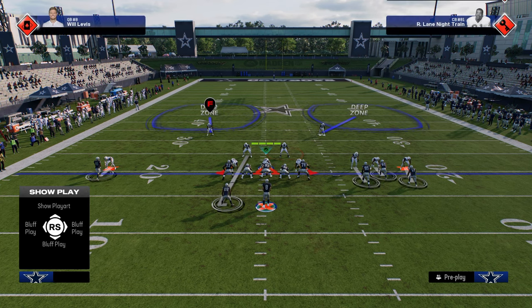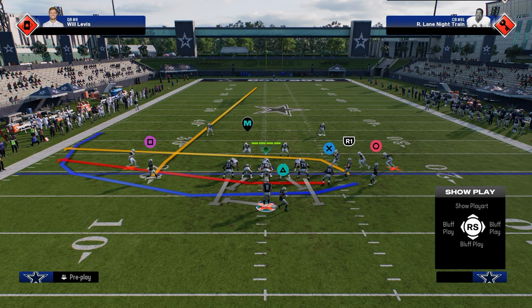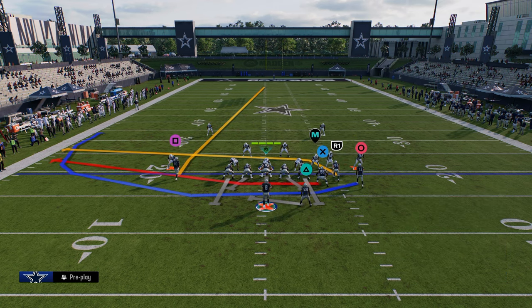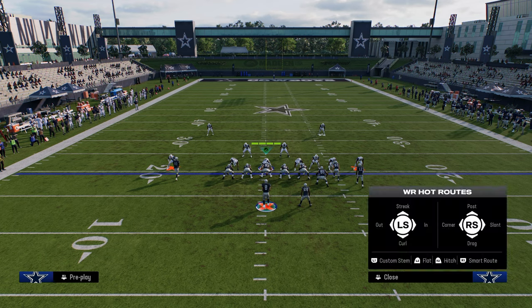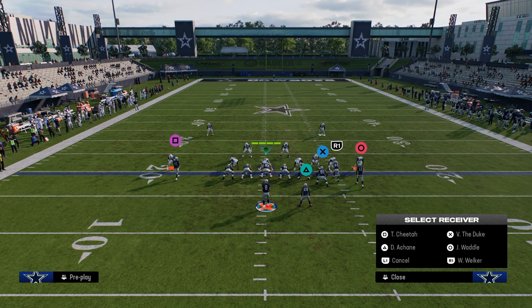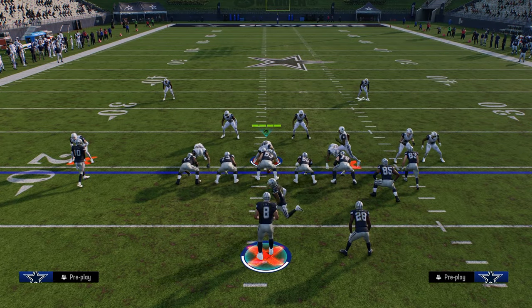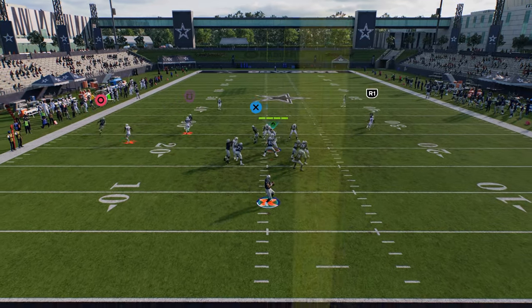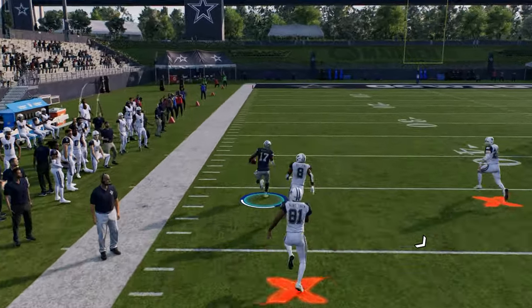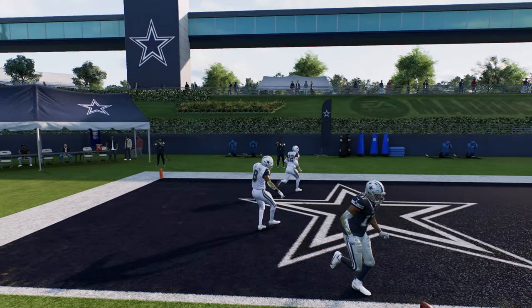There are a lot of good things you can do out of this formation. You can go from Bunch Wide to Bunch Strong Nasty — it's pretty much the same alignment on the same hash, but now your cheat motion is more so a left side cheat motion. Against cover two man shade underneath, when he crosses the field like this, there's a rub that's going to occur, and this is going to be a touchdown against shade down cover two man. It just makes it hard to consistently get away with playing man coverage.